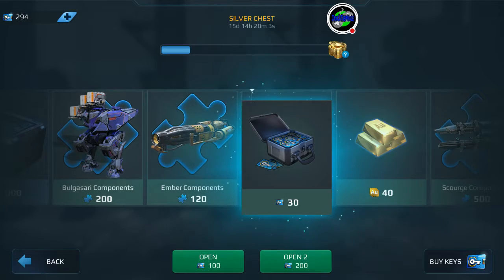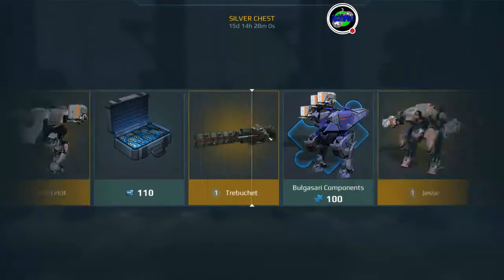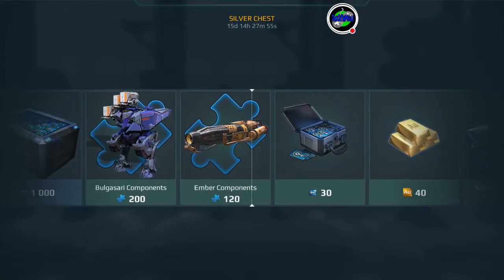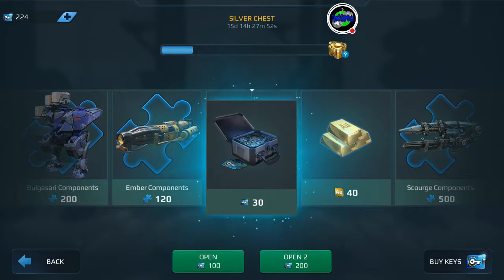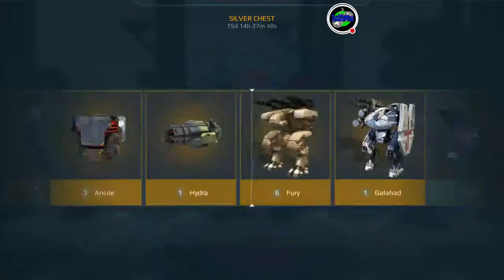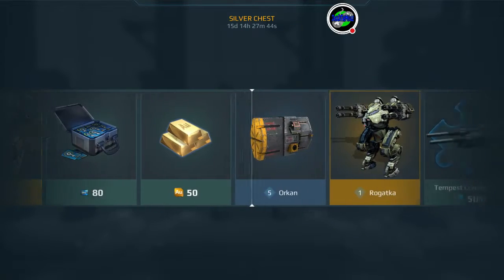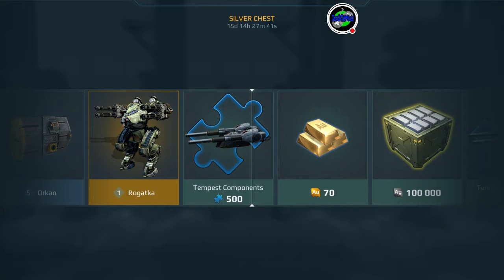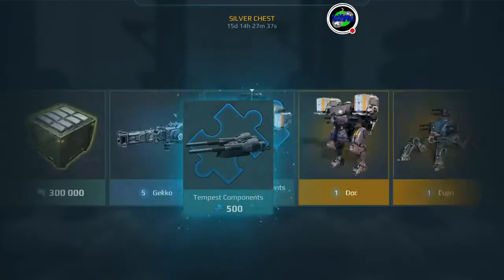What you guys need to do to be lucky on chests — you need to open chests very early in the morning or late at night. That's because the game likes to have players on the game all the time. In the middle of the day there are usually tons of players online, so you're hardly gonna get anything good in the middle of the day. We get 500 components for the Tempest.